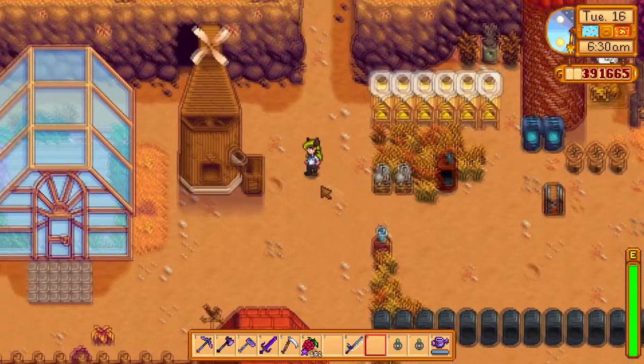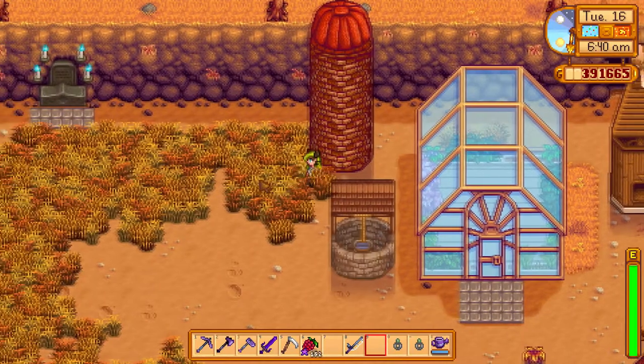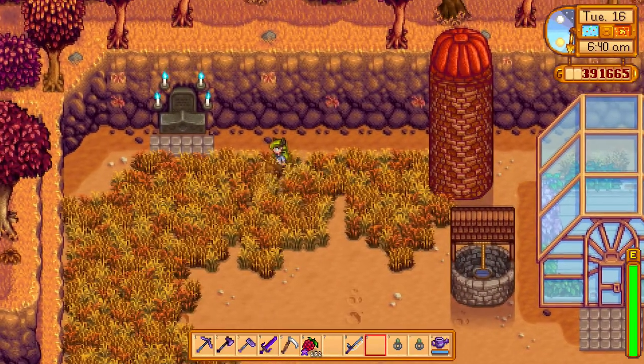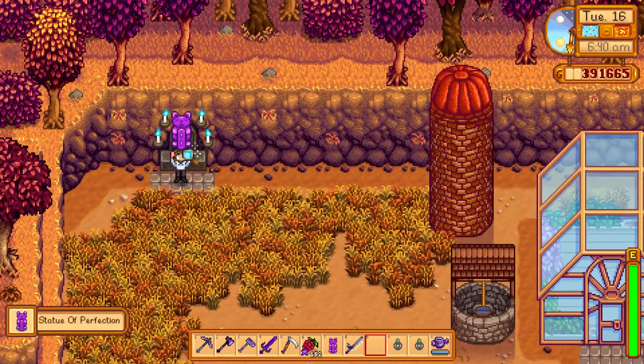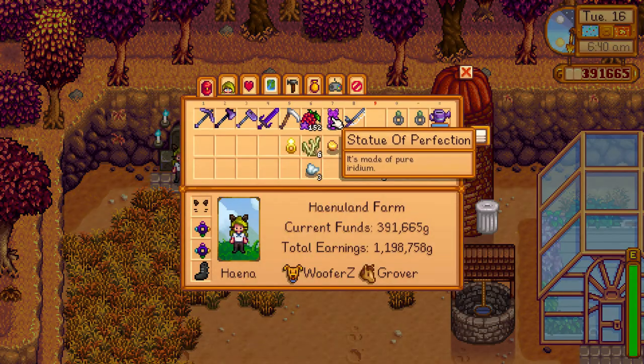You can light all four candles by making your grandpa proud of your farm. I got my candles lit after I got the millionaire achievement. And there we go — you get the Statue of Perfection once you make grandpa proud and light up all four of his candles on his shrine.